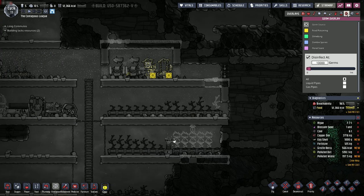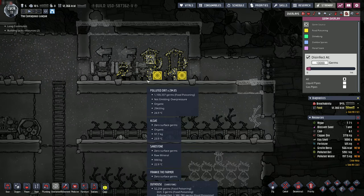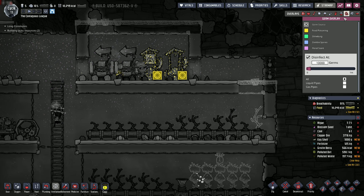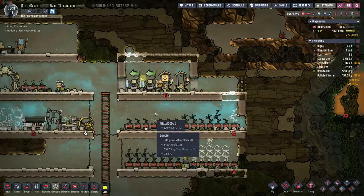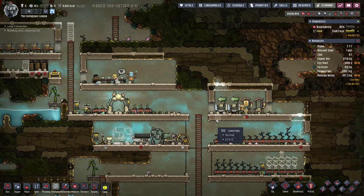This guy right now is washing his hands, but here Frankie the farmer is cleaning out the outhouse. The oxygen, dirt, and polluted dirt here all have food poisoning on them, and we do not want those germs floating around our base, particularly because we have several dupes who are extremely vulnerable to it.